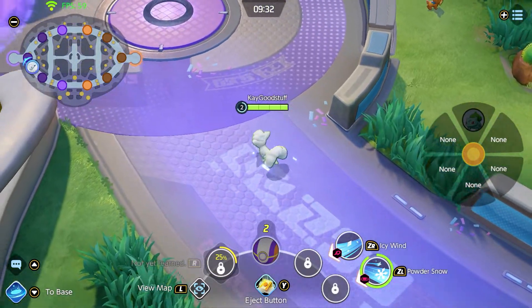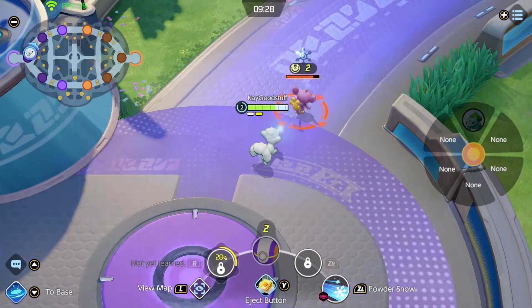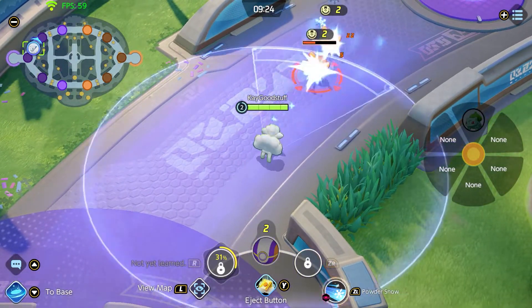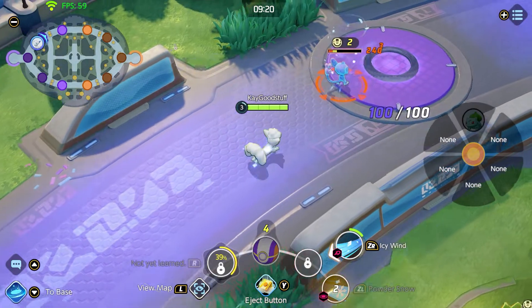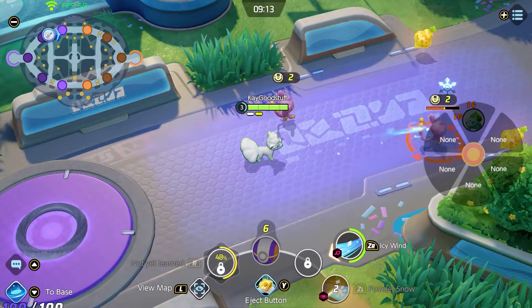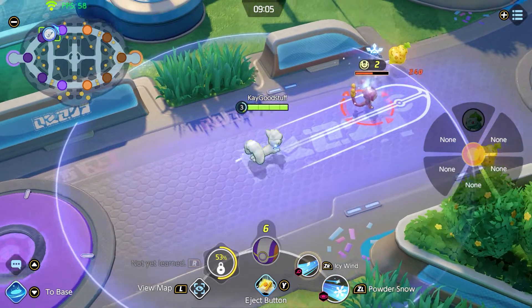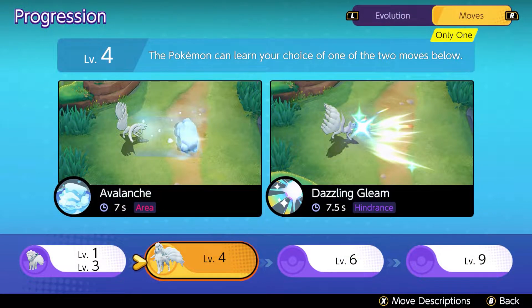Powder Snow is mostly the ability I take first — because we have some AoE, attack range, and possibilities, so we can hit the wild Pokémon multiple times or in this case both of them to clear the lane a little bit faster and get to the neutral spawn in the middle of the lane. Icy Wind has quite far range and you can push the Pokémon a little bit away and slow it down with ice.